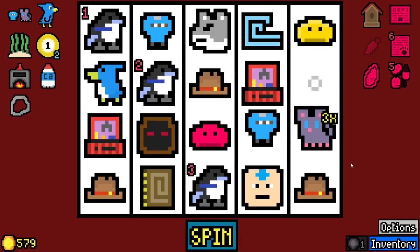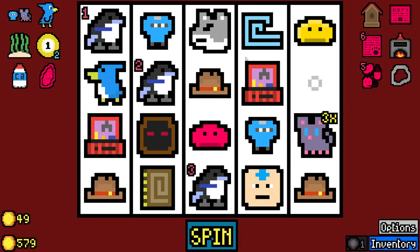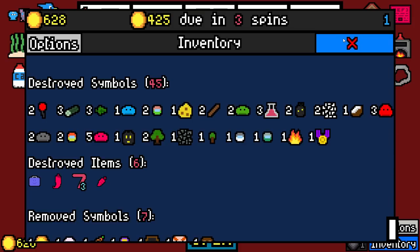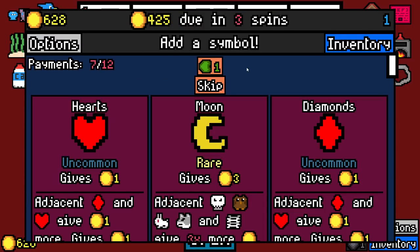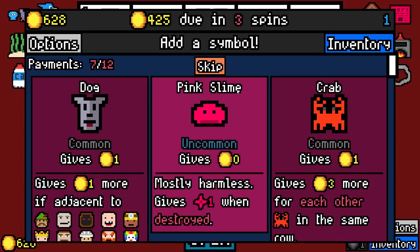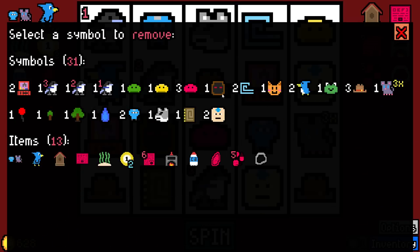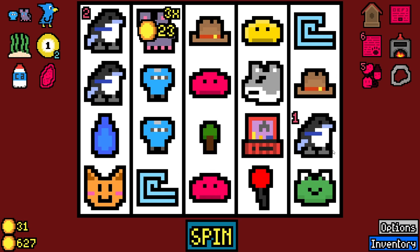Lime Slime. I feel like when I have Wind, Leaf is pretty appealing. Okay, so that actually was our carrot. There is a Cultist — I'm not doing it. Not at this point, man.